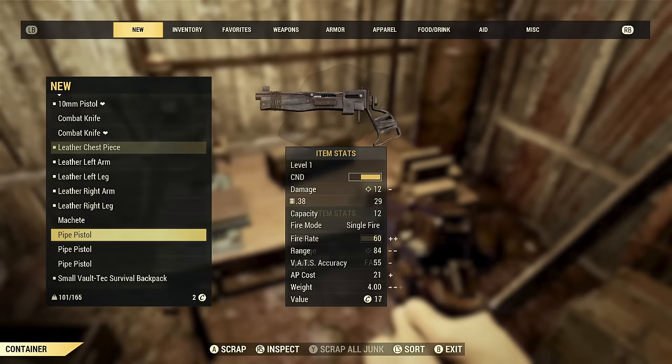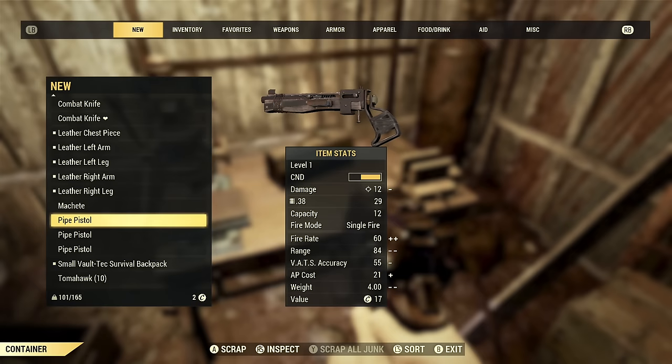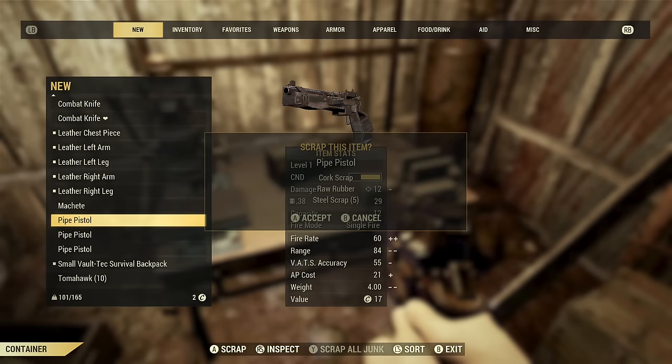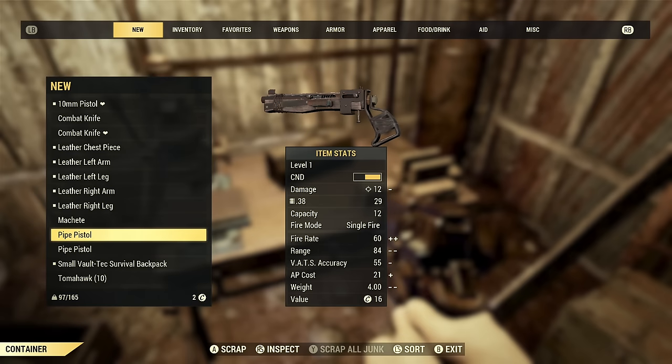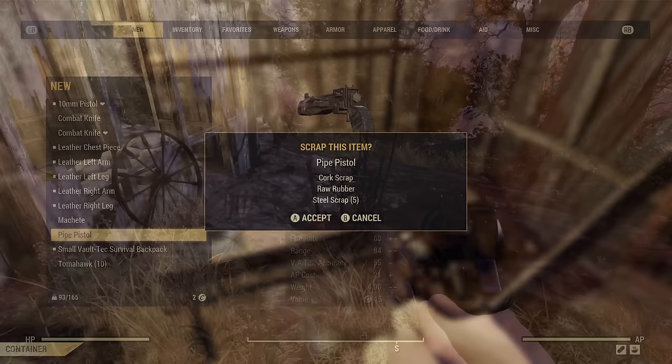Another reason to pick up items is to learn modifications. Whenever you scrap a weapon or armor, you have a chance to learn a modification for that type of weapon or armor. For example, scrapping these pipe pistols — I unlocked a 'Precise Recoil Grip' and a 'Standard Stock' just from scrapping them. You're also getting raw materials like cork, rubber, and steel, reducing your carry weight while gaining crafting resources and weapon modifications all at once.